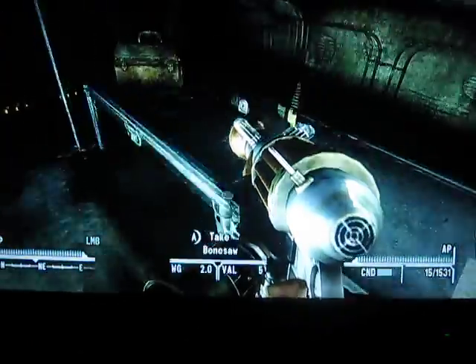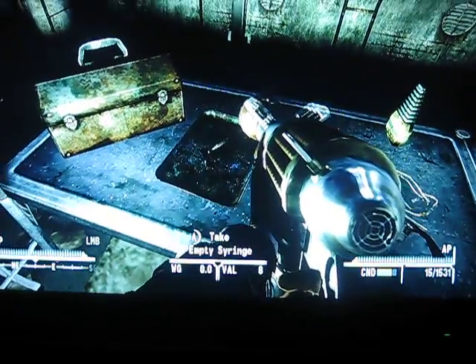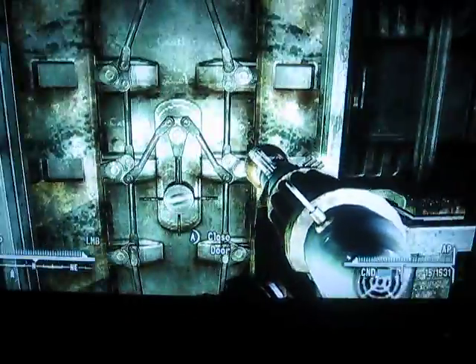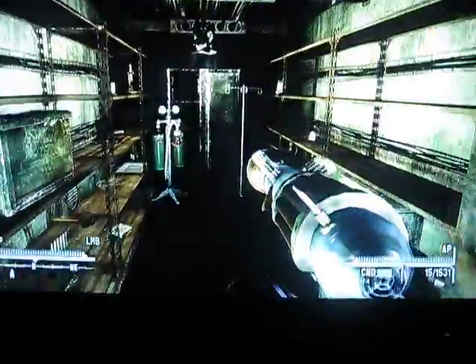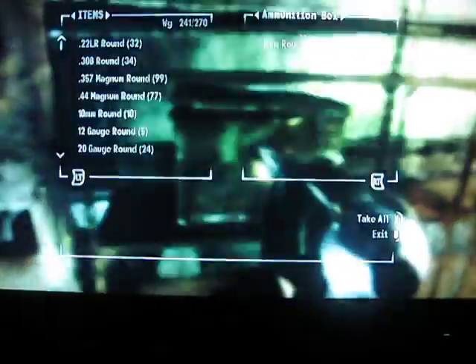This place is pretty good for loot, like a scientist glove, medics, all kinds of stuff. Empty syringes. You can also unlock this room and get some ammo — some 5mm rounds.